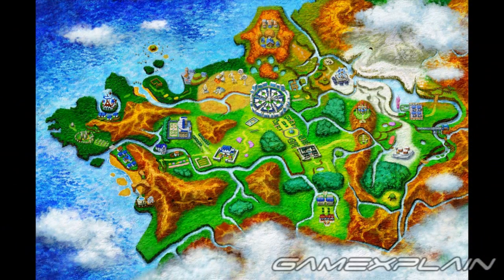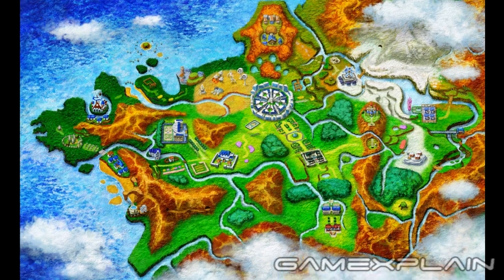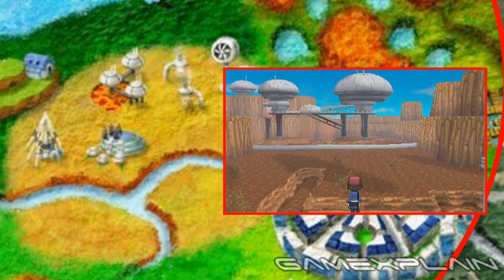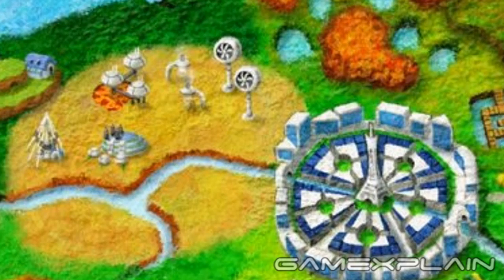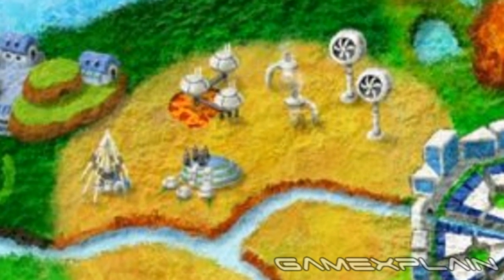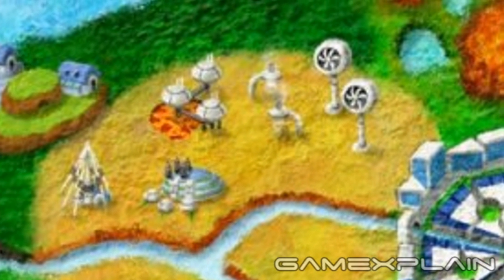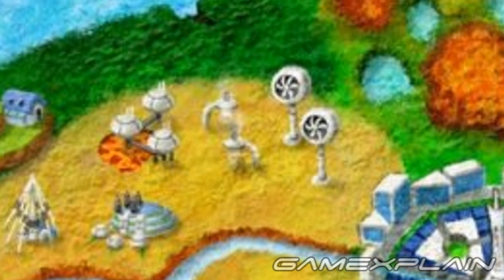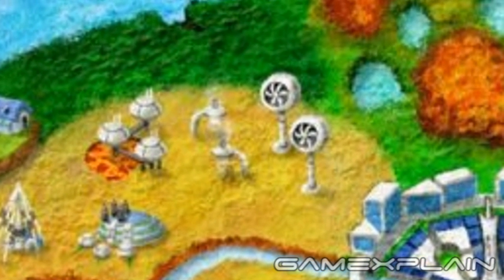The map reveals a ton of potential details about your journey through the Kalos region. There's a giant desert just west of town — the same desert revealed in the previous trailer, right down to the 3 dome structures. Before, we speculated it might be a lab or research facility, but the map hints it might be something else. One of those dome structures appears to be built on top of a lava pool, maybe harnessing it for geothermal energy. And those nearby wind turbines seem similar to those used in real life to generate electricity. Could this actually be a power plant, or a research lab that requires vast amounts of energy?